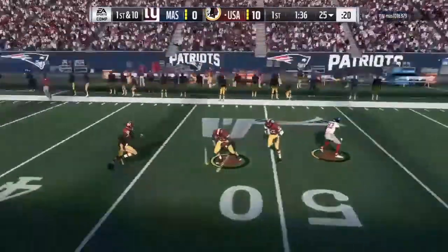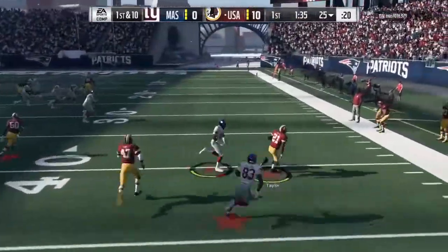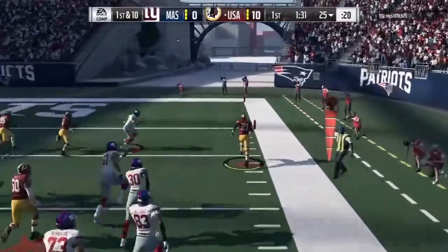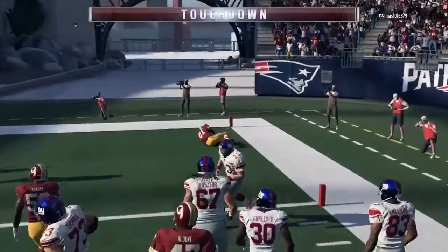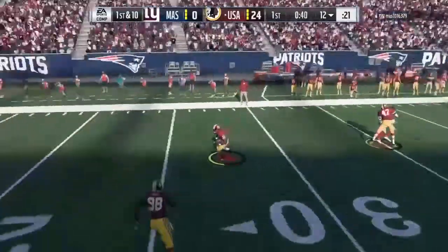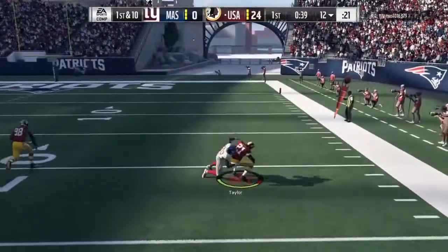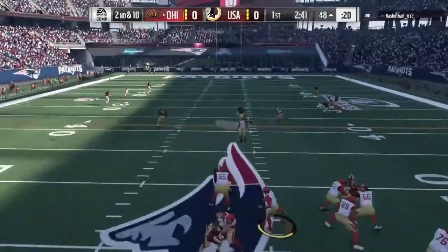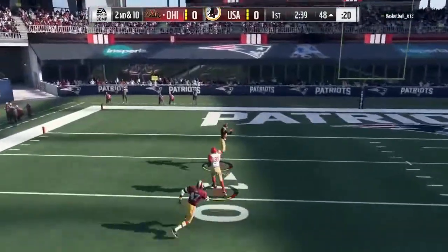92 speed definitely does make a difference. It does allow him to chase after the faster runners in Madden. The coverage stats are also very good: 98 man coverage, 93 zone coverage, and 80 press. The guy meets the zone coverage threshold, so if you want to, you can put him at cornerback. But for me, he played much better at safety.